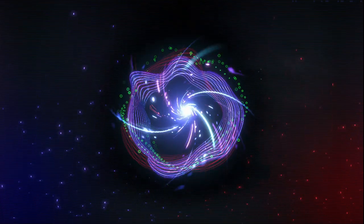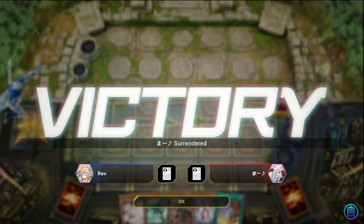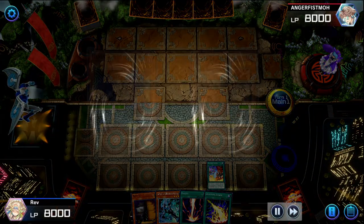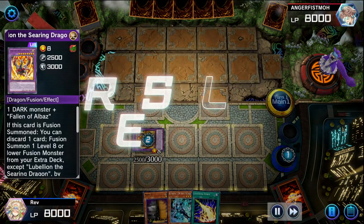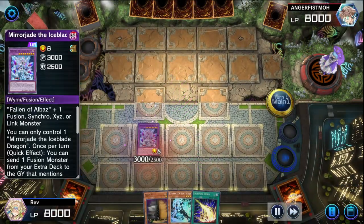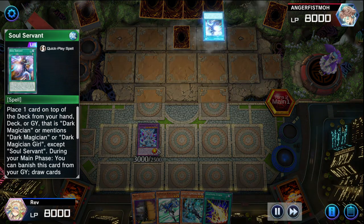This next duelist is a Dark Magician deck. You play in Silver and Gold and you get Rogue Decks - I'm down. I'm going first for a change. Opening hand: Maxx C, Liquid Soldier, Raigeki, Lightning Storm, and at least we have Branded Fusion. Branded Fusion activates, sending Fallen of Alabaz and Shadow Mist, going to Lubelion - Chain Link 1 Shadow Mist, Chain Link 2 Lubelion. I pitch my Raigeki because I don't think I'll need it. Then we get Fallen of Alabaz back into our deck and go straight into Mirror Jade. Dynamis gets me Stratos and I decided to stop there.